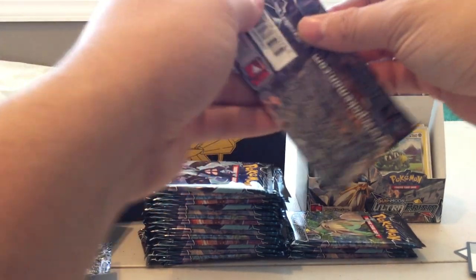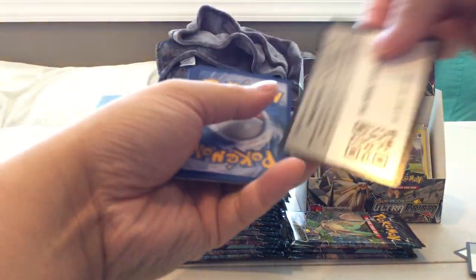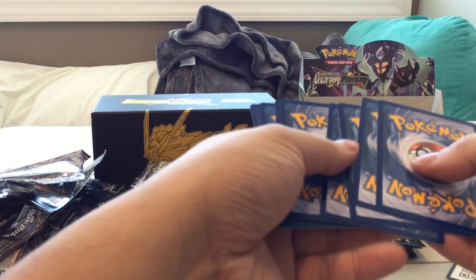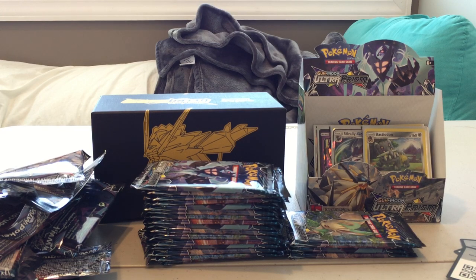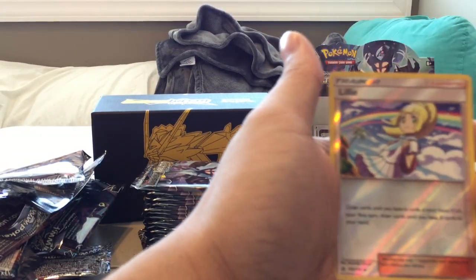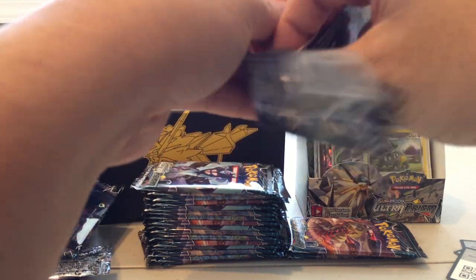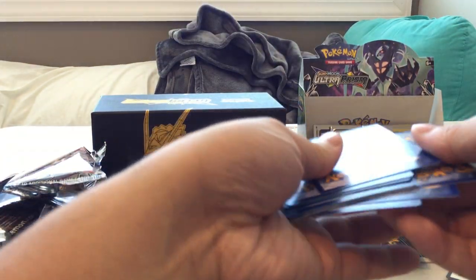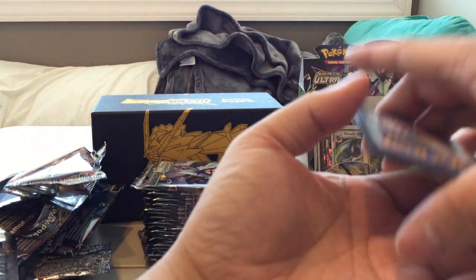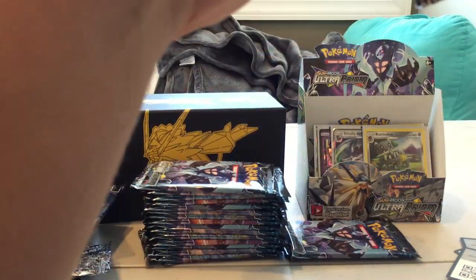Pack sixteen — hoping for something decent: Eevee, Bulpix, Steelix, Reverse Buneary, and a Non-Holo Rare Gardevoir. Nope, that was not the pack. Pack seventeen: Shinx, Carnivine, Murkrow, Magnemite, Reverse Eevee, and Infernape. Very nice — I already have this one, but it's still a pretty nice pull.